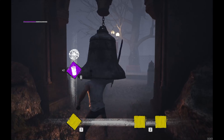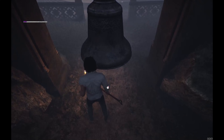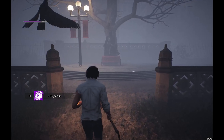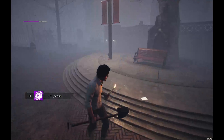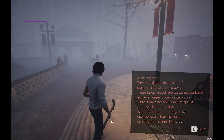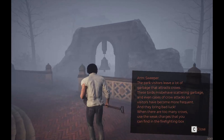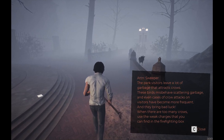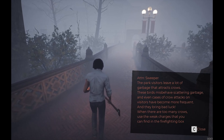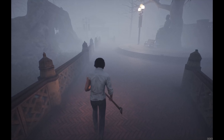What is bell? Oh, there's something down there. I got a lucky coin! That was loud — it was this paper. Okay, sweeper note: the park visitors have a lot of garbage that attracts crows. These birds misbehave, scattering garbage, and even cases of crow attacks on visitors have become more frequent. They bring bad luck when there are too many crows. Use the weak charges that you can find in the firefighting box.